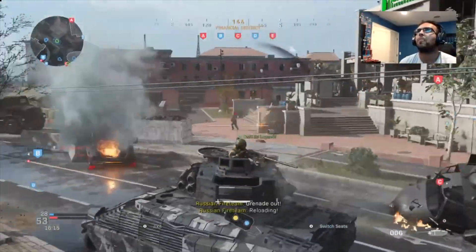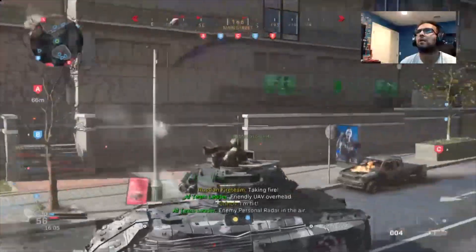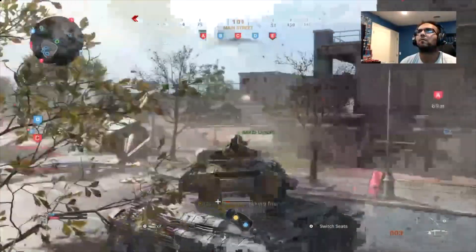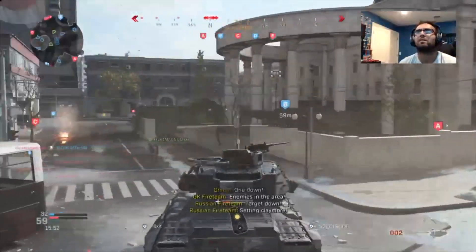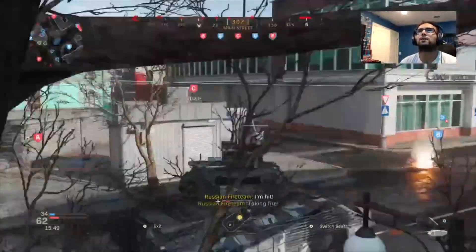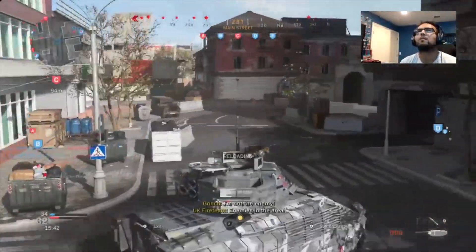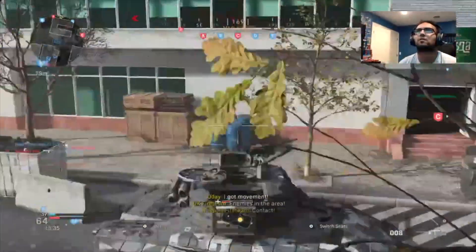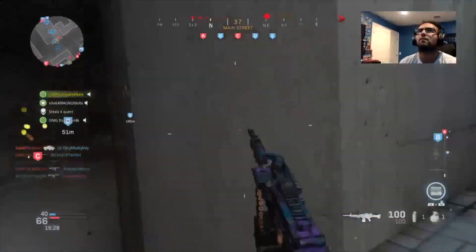As of October 27th, there are only two maps available in Ground War: Tavor's District, which you're watching on screen, and Karst River Quarry. Tavor's District has three huge towers in the middle where people camp constantly — it's annoying. But if you're in a tank, you can just go around wiping people all over the place. The only downside is that tank kills don't count toward your score streaks, but they do help complete daily and multiplayer challenges.